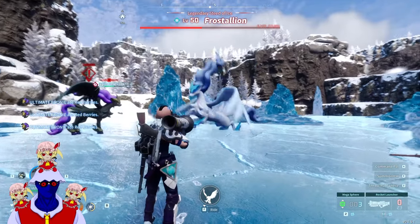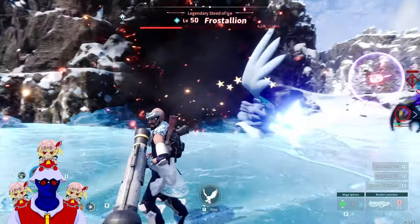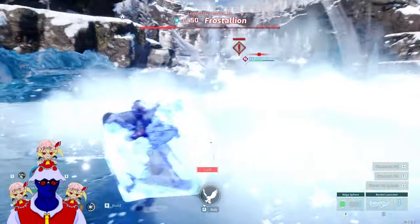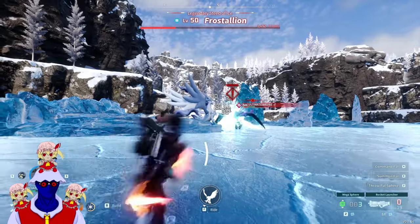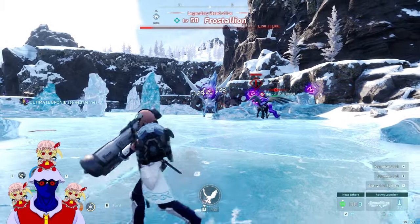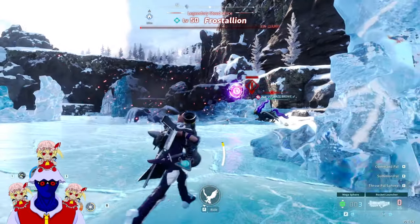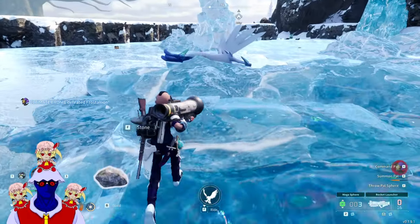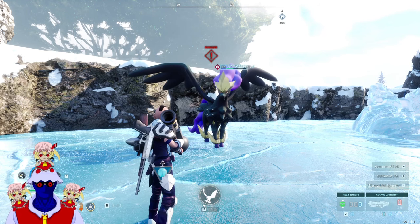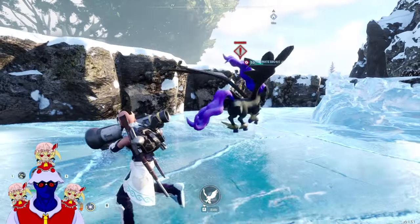I remember I used to run away from Frostallion, and now he's just getting absolutely destroyed. Anytime he tries to make an attack, just get away — this specific attack is very dangerous. Yeah, he's done for — not even a competition. What was that, like three minutes at maximum? So yeah, I hope this just showed you how fabulous and powerful my ultimate brony is. That's about it!